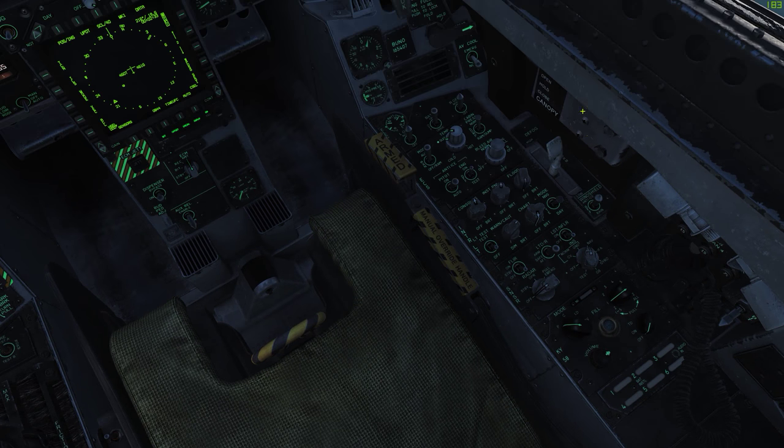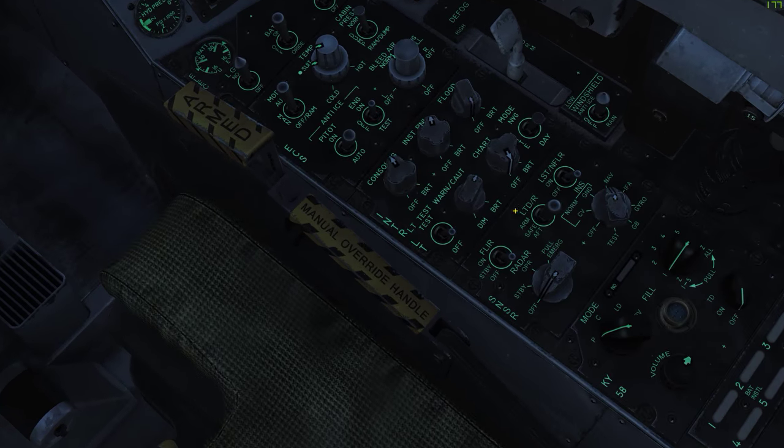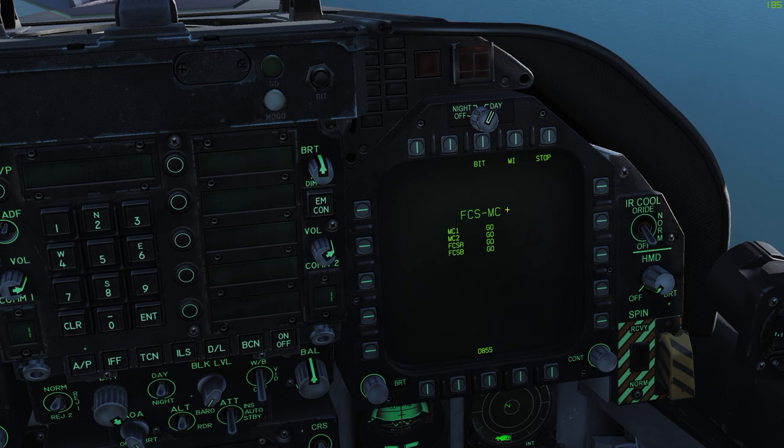I haven't actually set up any of the radar stuff yet, so let's go ahead and do that. Right now the radar is off. I'm going to right-click it once into standby, and a second time to put it into operate position. Coming up here to the right MFD, I'm going to click this bottom-most button and then go over to radar attack.